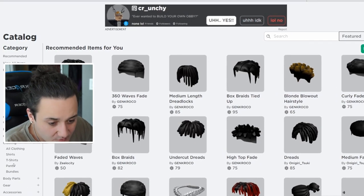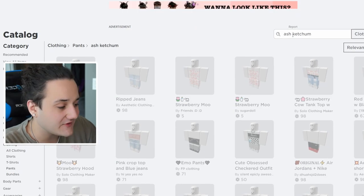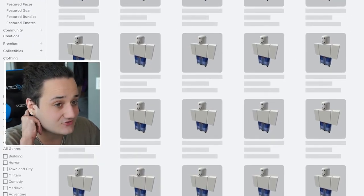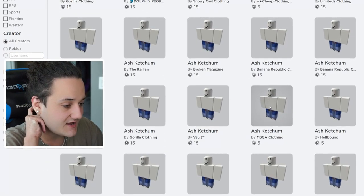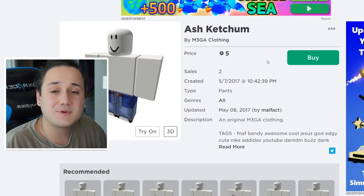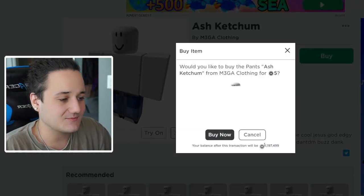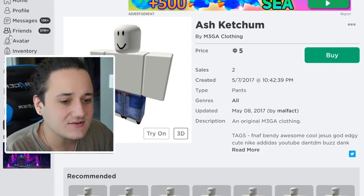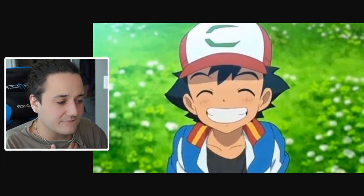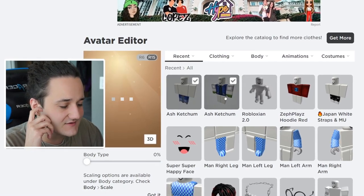Now that we have the shirt, we can move on to the pants. We gotta find the matching Ash Ketchum pants, hopefully it won't be too hard to find. Straight up there are a ton of matching pants — you can really go with any of these. I'm pretty sure if we use these pants with the shirt we just bought it's gonna look a lot like Ash Ketchum, so I'm gonna go ahead and buy them.